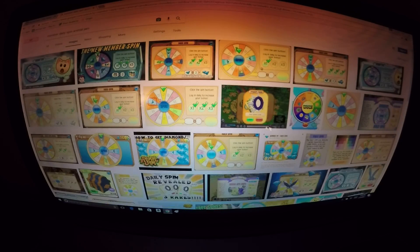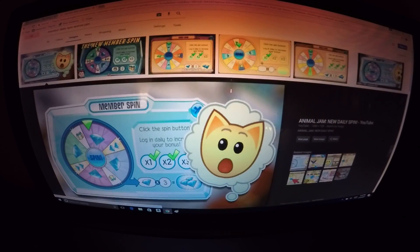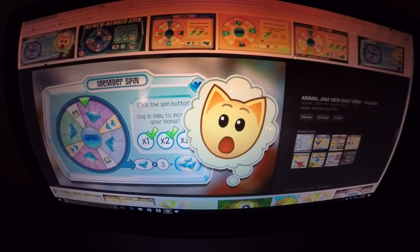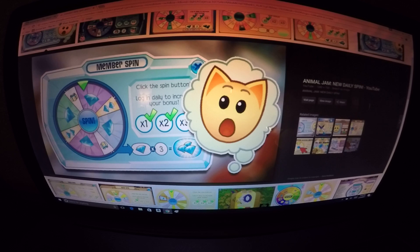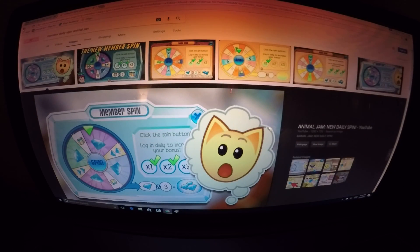Let me search for the member daily spin and see if there are any pictures. Okay, so it looks like there is a member daily spin from all of these results. I don't know whose picture this is — shout out to whoever's picture this is, it might be a Paris. Let me click on it. Yep, that's a Paris — shout out to Paris and everyone else helping me figure out what the member daily spin is!